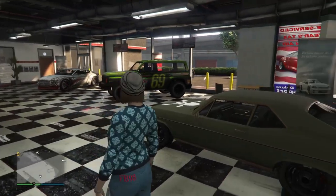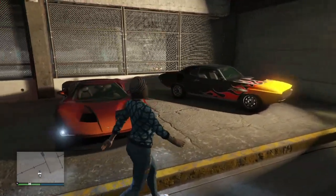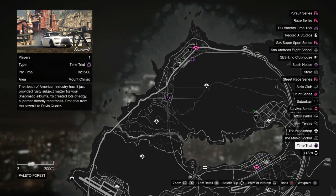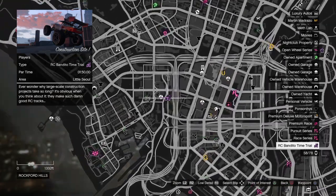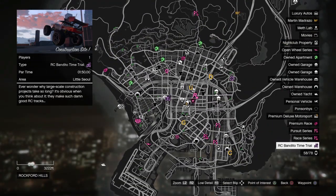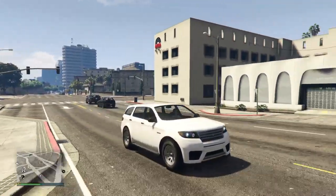For the street car test ride we have these three cars you guys can go and test — these are good cars as well. Our normal time trial is Sawmill, with a target time of two minutes and fifteen seconds. Our RC Bandito time trial is Construction Site One, with a target time of one minute and fifty seconds.